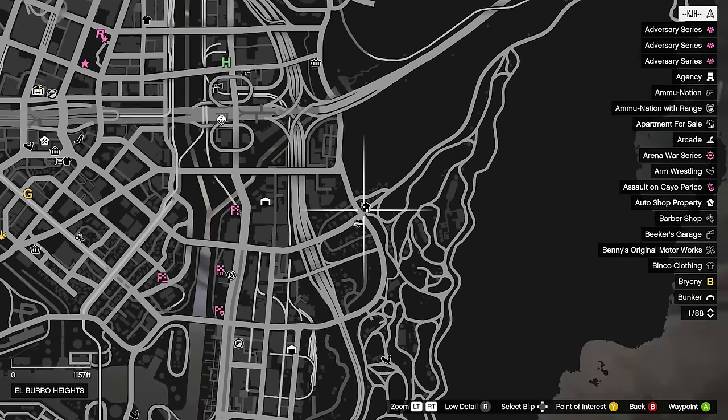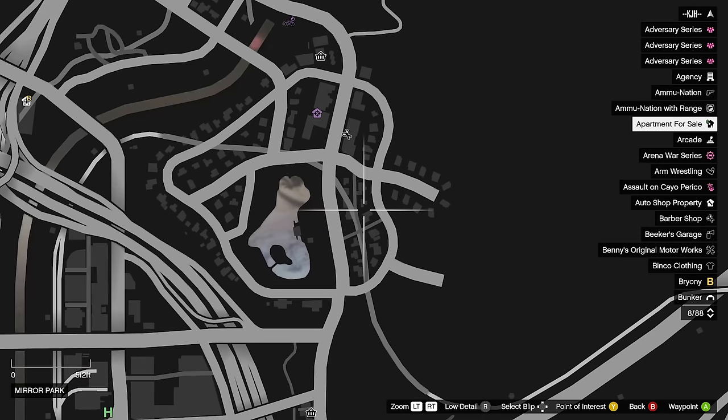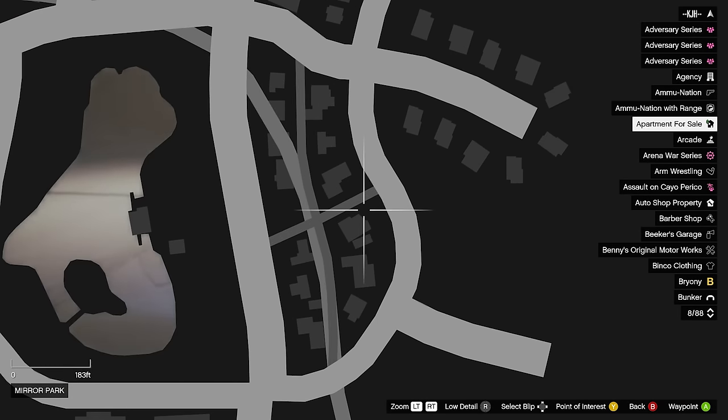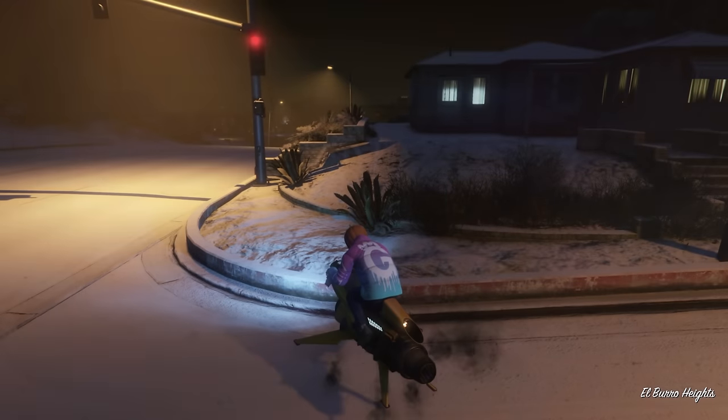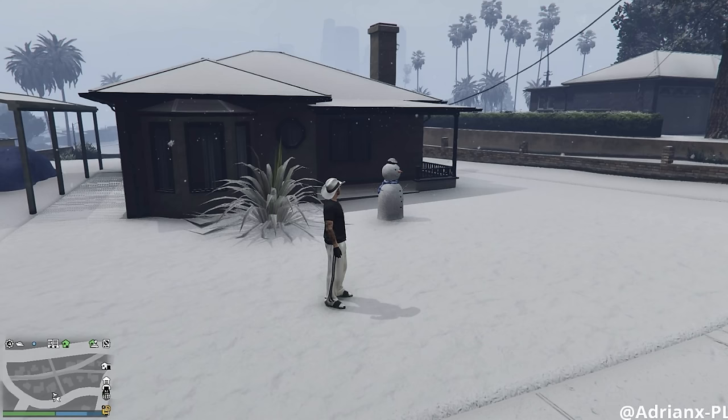For the next one, from this location we're going to go up north. The route we're doing is going to be the fastest route for you guys, and it's this house right here. It's going to be sitting right there — I'll show a picture on screen.